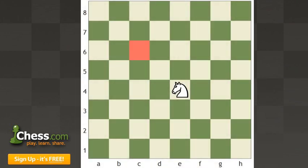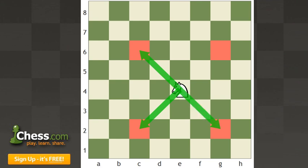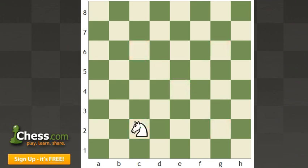These are the knight's blind spots. It would take the knight four moves to reach one of them. A blind spot is two squares diagonally from the knight. So if the knight's on c2, then a4 and e4 are its blind spots. Putting a rook or a queen on one of these squares could severely limit your opponent's knight.